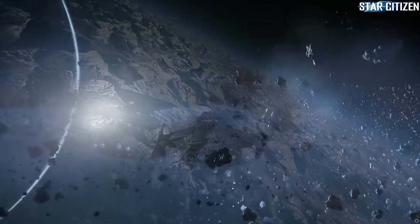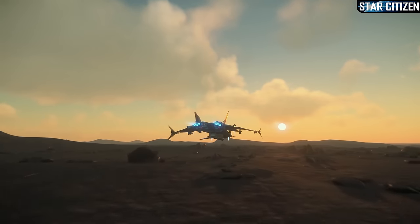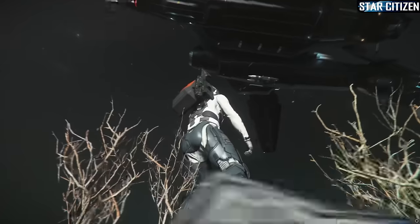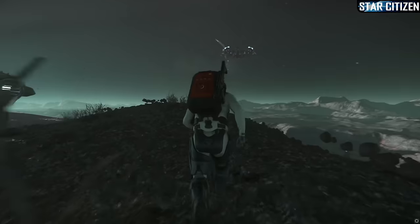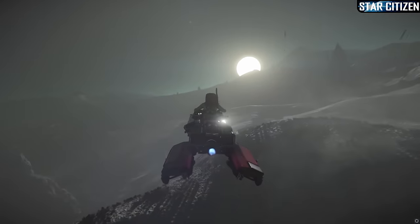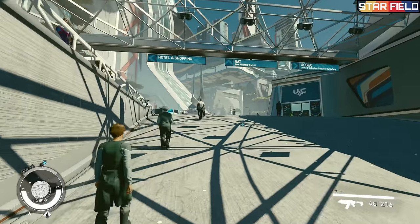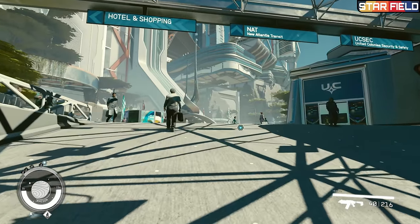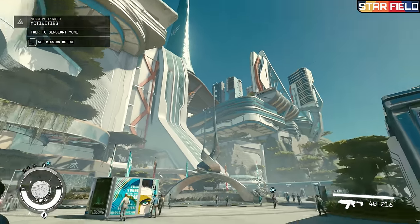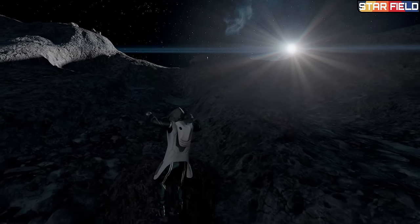However, Star Citizen's planets are physicalized objects in the multiplayer space and are fully simulated, meaning players can seamlessly walk around them and see landmarks and even combat from orbit. A YouTuber by the name of CitizenKate actually drove a hover bike around one of them and documented the entire trip. Starfield's planets, on the other hand, are just game levels that use a combination of custom-built assets and procedural generation tech to populate areas. If you run for a while on any map, you'll eventually hit an invisible wall.